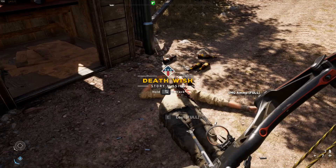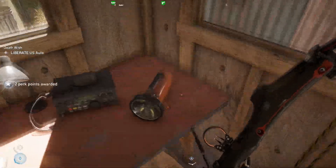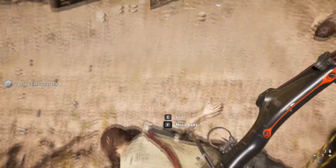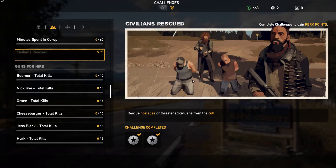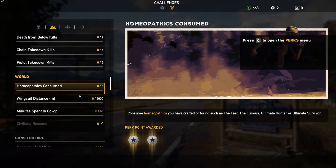Alright, note to self: liberate the other people before you talk to the story guy. Alright, we got a lot of points - we got perk points, which is good. Congratulations, you completed your first challenge! Complete more challenges, get more perk points to unlock new perks. Great. For rescuing five civilians, we got some perk points.